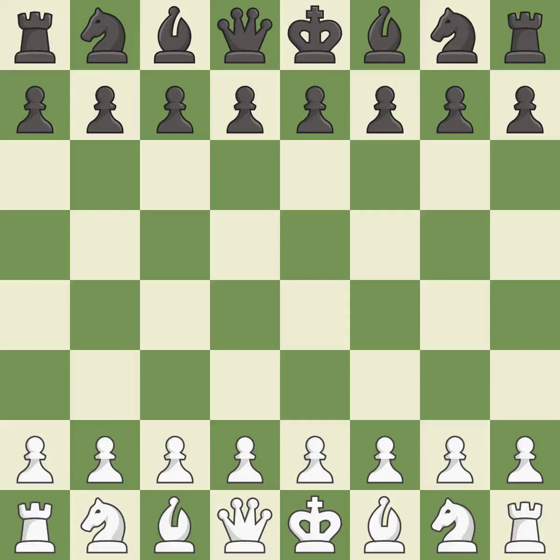Grunfeld defense, Stockholm variation. Balanced — neither player ever had an advantage. That game was pretty competitive. White played a bit better than black in the opening. That was an incredible middle game by both players. Both players had incredible precision in the endgame.